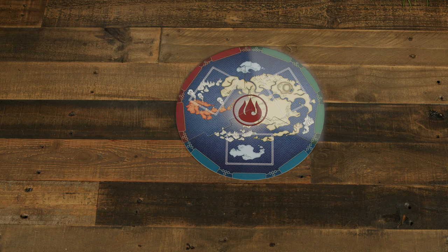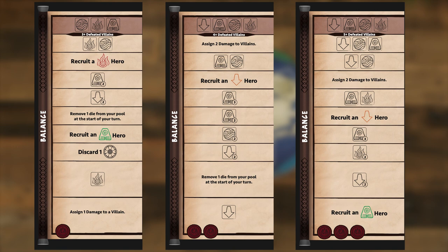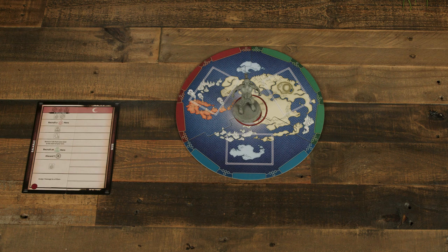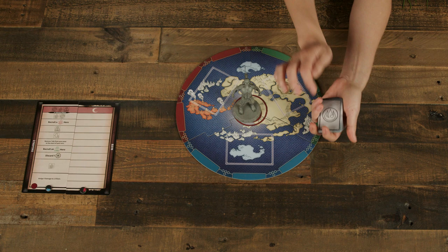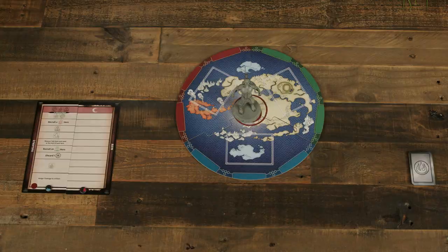Setup begins with the map board placed center. It's divided into three locations, each of which has three slots for hero or villain cards. Set the Ozai figure in the center of the map board, facing a random location. Nearby, set the Ruin Track card and select a starting difficulty based on the symbol shown — either easy, medium, or hard. Select the Balance Track card matching that chosen difficulty, and place it to the left of the Ruin Track card. Set both track markers to the lowest space of each track.